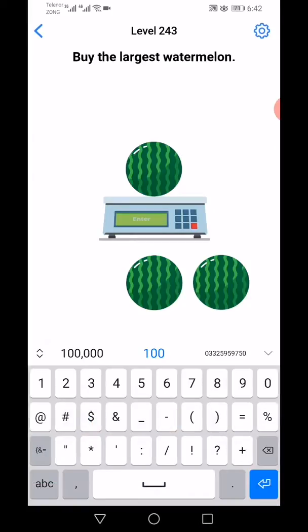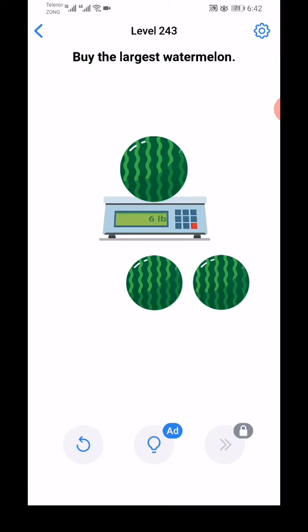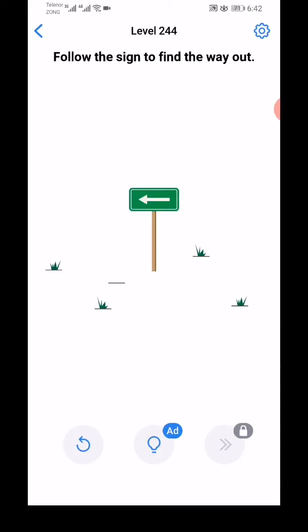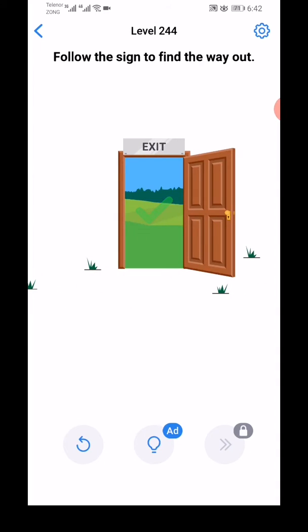Tap on the scale and move the value of this watermelon - level complete. Level 244: follow the sign to find the way. Move this sign, just follow the sign, and here is the exit.